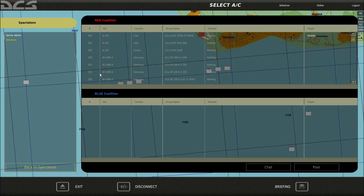As you can see, I'm here in the server list. I'm on the virtual aerobatic server. What I'm going to do is just scroll down until I find the TF51. Here we go. Depending on what server you're in, you can choose what skin you like. I'm just going to go for Excalibur.